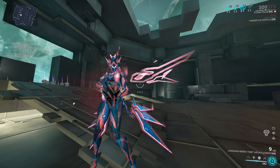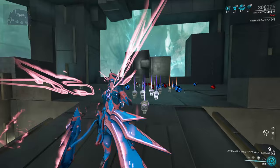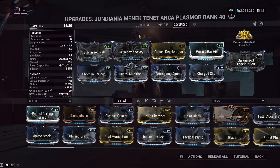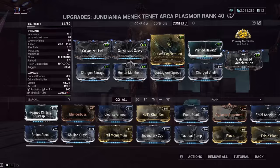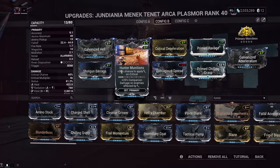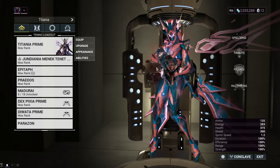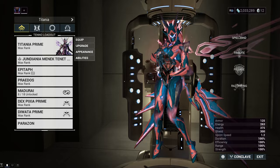It honestly feels a lot better to use in the Steel Path than it does in the Simulacrum. Again, this is testing against, like, if a Butcher had the health of a Corrupted Heavy Gunner in the first couple hours of Steel Path — builds would be a little bit different. But again, the two builds we have here are Corrosive for raw damage, and Viral Slash for the increased damage on our slash procs. I am using Shotgun Barrage on both of these, but if you want to outsource your fire rate to your frame, just make sure you use Arcane Tempo.